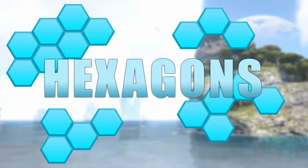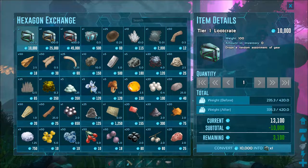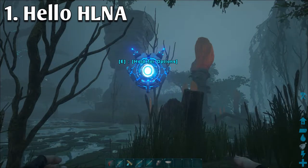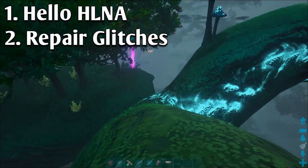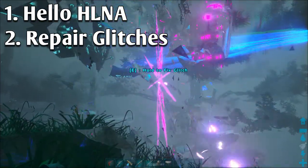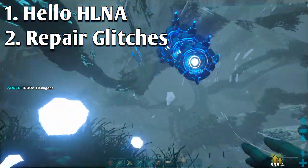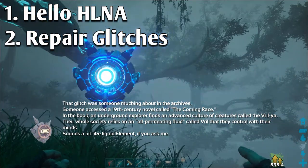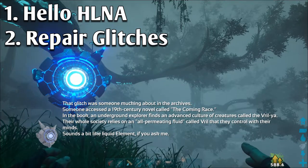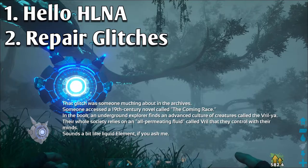Hexagons are the currency of ARK Genesis. You can use them to purchase things from HLNA's shop, and you can earn them in three ways. First, just saying hello to HLNA every once in a while, which will earn you 300 hexagons. Second, fixing up a glitch on the map. Glitches are basically the explorer notes of Genesis — they're vertical purple lights that make things near them look distorted. Holding down the button it tells you to hold down will patch the glitch up, and it gives you an experience buff and 1000 hexagons. Instead of bringing up a note of a past survivor like with explorer notes, HLNA will instead tell you about what caused the glitch, or just some random things you thought about.